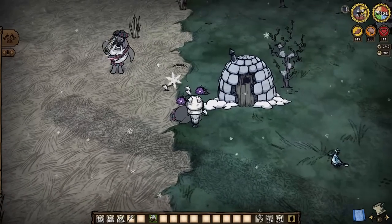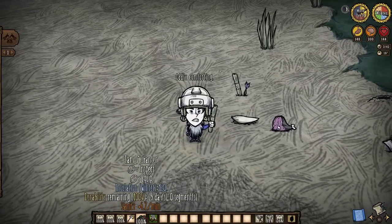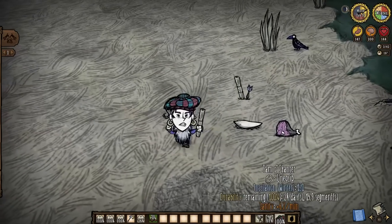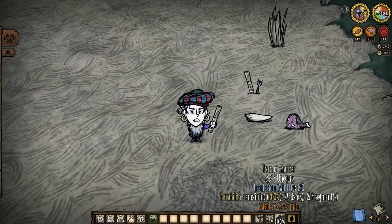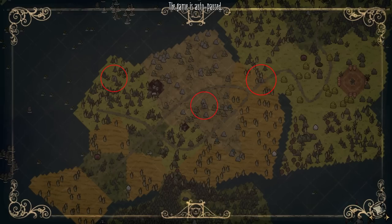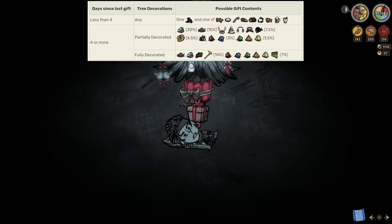And on that high note, we end the day with the best honorable mention in the history of honorable mentions: the Tam O'Shanter. Really only here as it's not an immediately available craft, it should still be noted for its respectable sanity regeneration and insulation factors. Dropped by Mac Tusk 25% of the time, which is another reason I wanted to show it today, as some of you may have never seen it before. Be sure to check your forest for the guaranteed natural Mac Tusk spawn, perhaps get lucky with a triple Mac out in the world, or sleep under a fully decorated Winter's Feast tree every four days if you want one. Good luck.